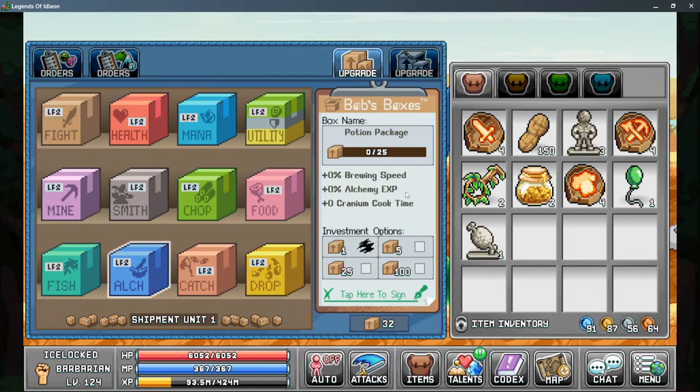For alchemy, it's another special one — it gives you brewing speed. However, this only works if it's on the active character, but if it is on your active character, it applies to all characters. So keep that in mind when leveling up the alchemy box. It also gives you alchemy XP and cranium cook time, which is from the shaman's talent. The drop box gives you percent to drop rarity, plus luck, and percent to crystal mobs bond chance.